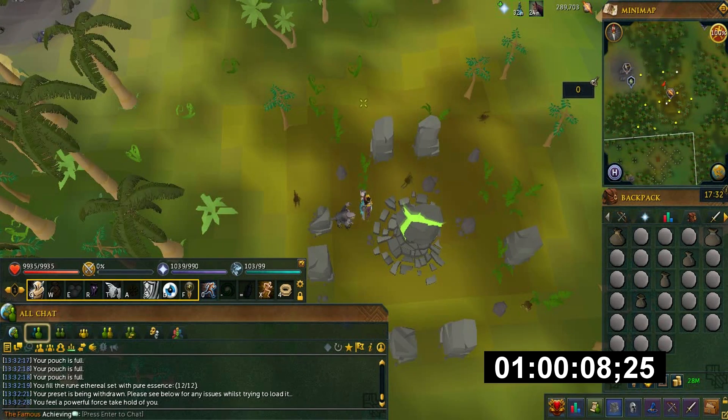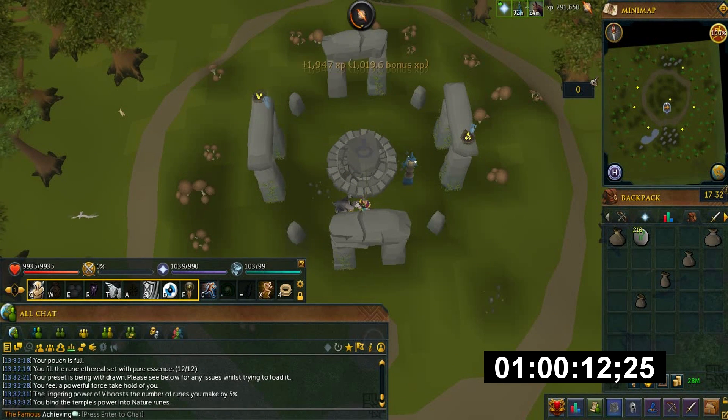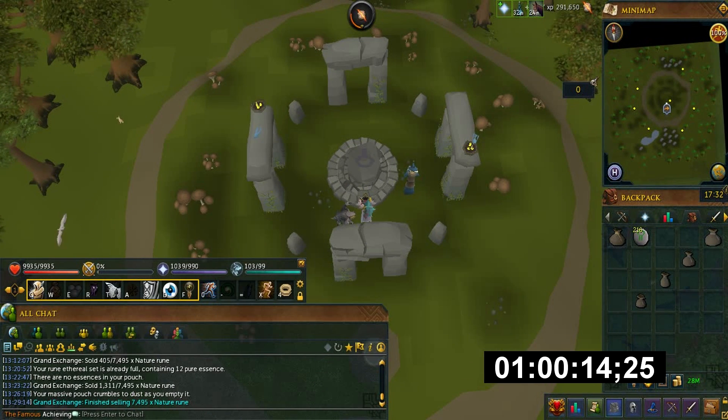I would say if you use your daily Wicked Hood tokens, go for nature runes, as they're the most profit per teleport. Thanks for watching and I hope it helps. If I missed anything, feel free to ask.